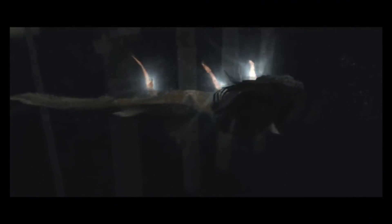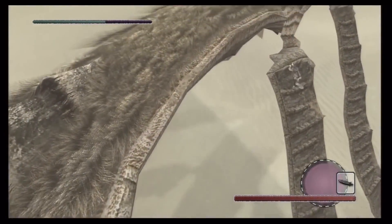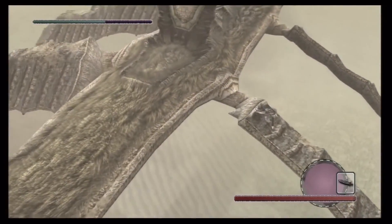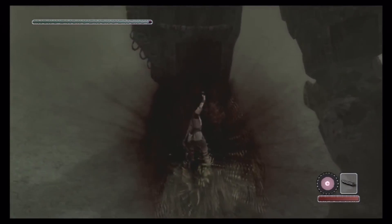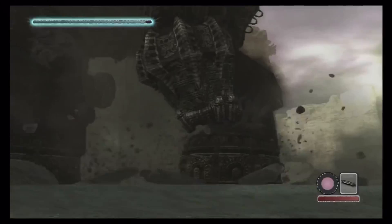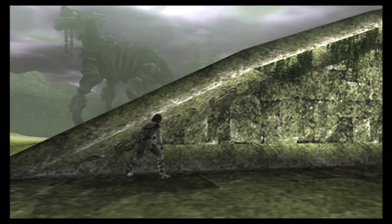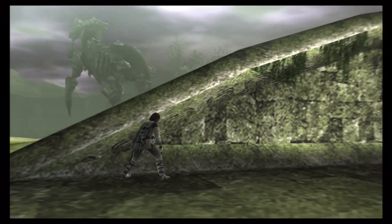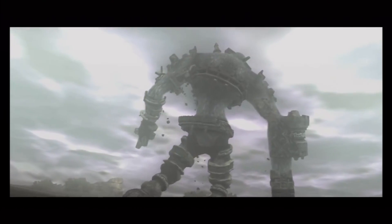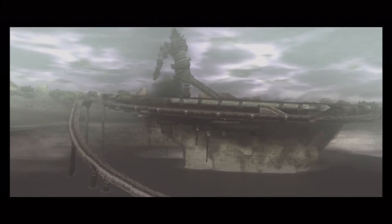Each colossus' design is unique, as is the way needed to defeat them. The puzzles in the game aren't roadblocks needing a hidden switch combination to get past, but are instead the colossi themselves. Simply climbing up and stabbing the weak point may work on the first colossus, but you'll find it won't be so easy from then on. It's your wits against their size and strength.